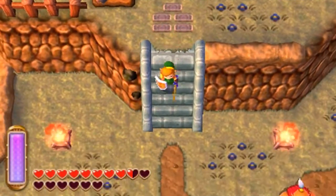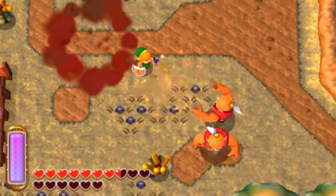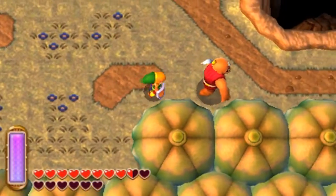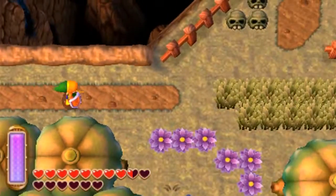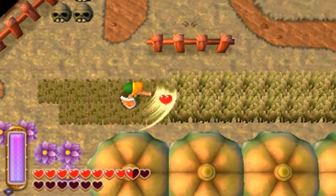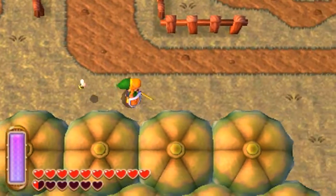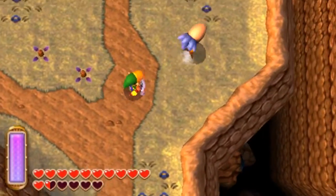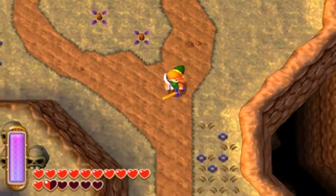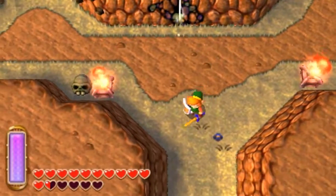Alright, and there we go. We upgraded the Master Sword to its full potential. Look at the golden power! Look at that — less hits on these guys. Get out of here! That's so glorious. These guys go down in one hit now. The level three Master Sword — it's so beautiful. Let us make our way down.